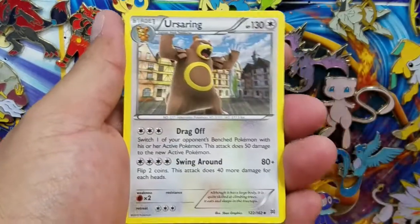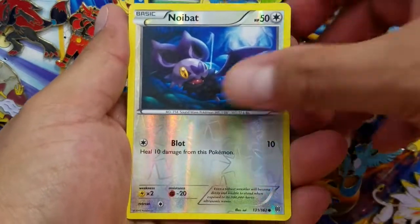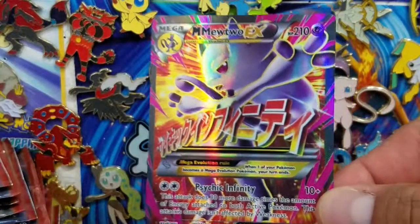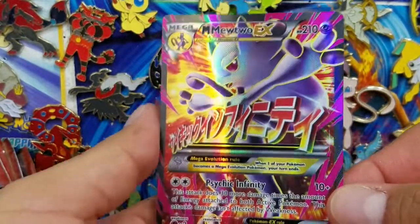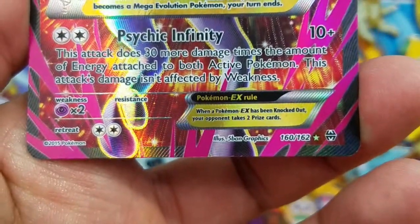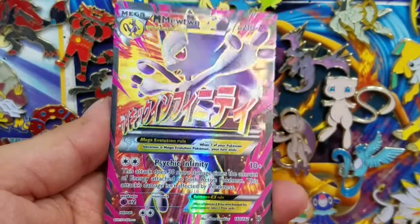Here's a Sandslash, Ursaring, a Noibat - that's the Reverse Holo Common. And nice! Look at this card - the first card of this opening. That is a Full Art Mega Mewtwo, which is something I've been looking to get for a long time. Don't think I have this in my collection. And that is 160 out of 162. Beautiful looking card. Oh my gosh.